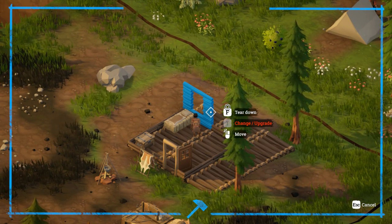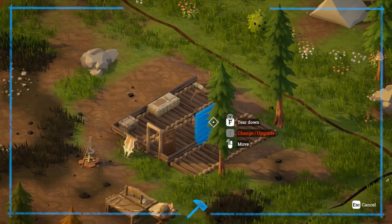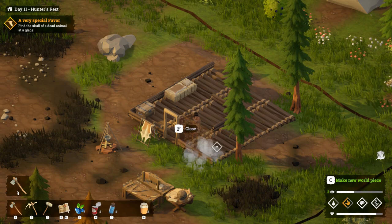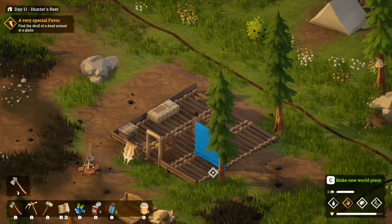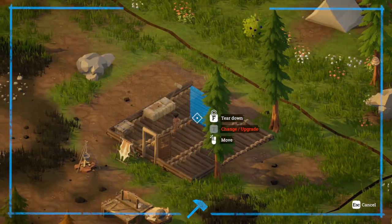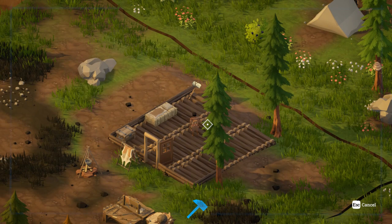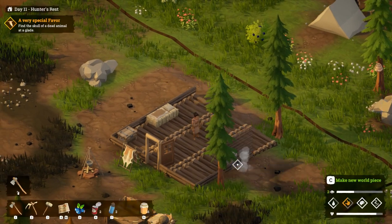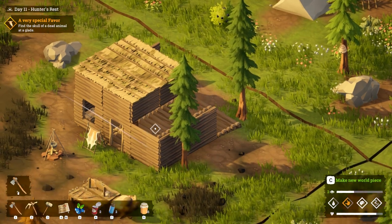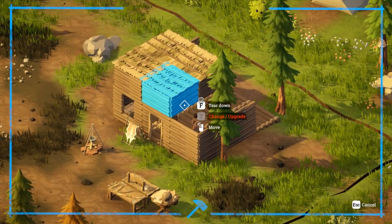I want to move it - there we go, that's good. It's a very slow process. Oh no, where did I move it to? It's not where I wanted it. There should be another one... I don't want that. I want this wall right here. There we are. Why does it look like that? Is that because I've got the roof on top? I think I want to tear down the roof because it's quite ugly.